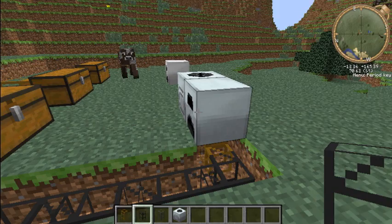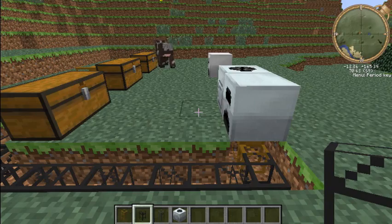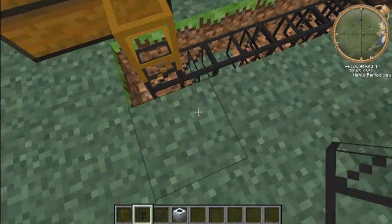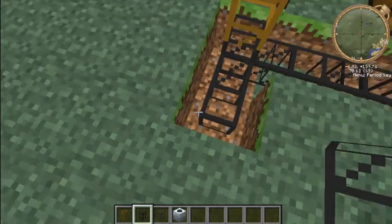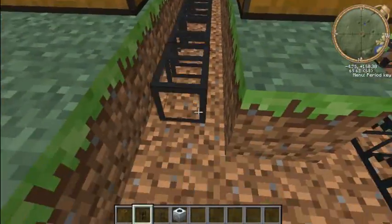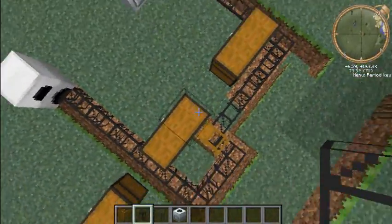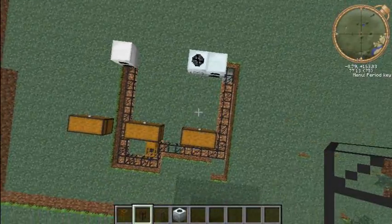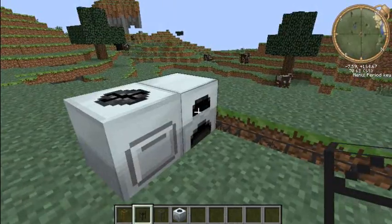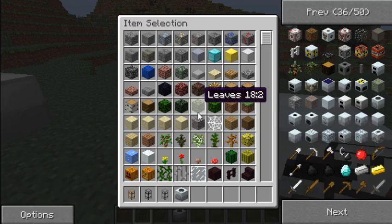You wanna connect that to the generator - underneath the generator - so it goes up into here. You also want to make one to the furnace because that needs coal as well. So you wanna do that, and I'll show you how to power these pipes in a second. It should look like that, however you want to make it. The coal is pumping to there and into here. The electricity from the generator automatically goes into the macerator.